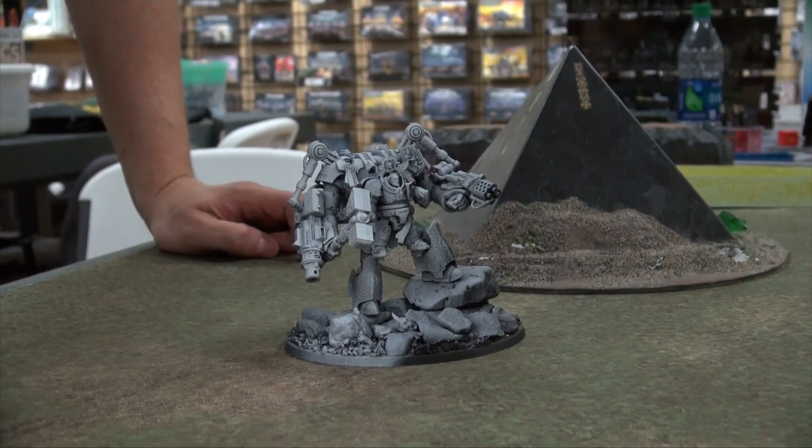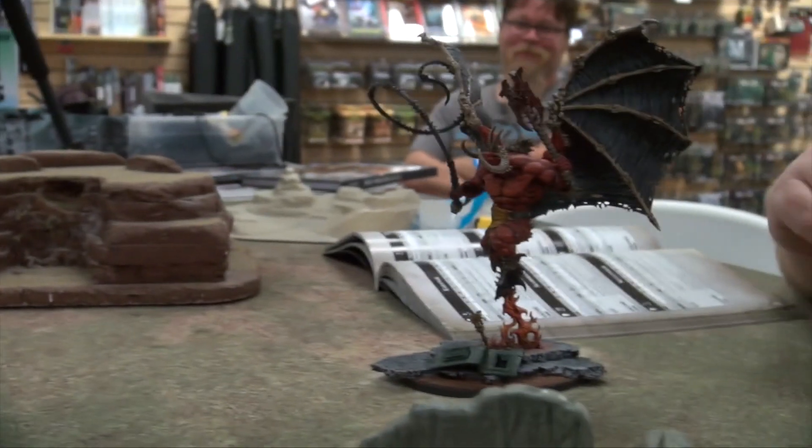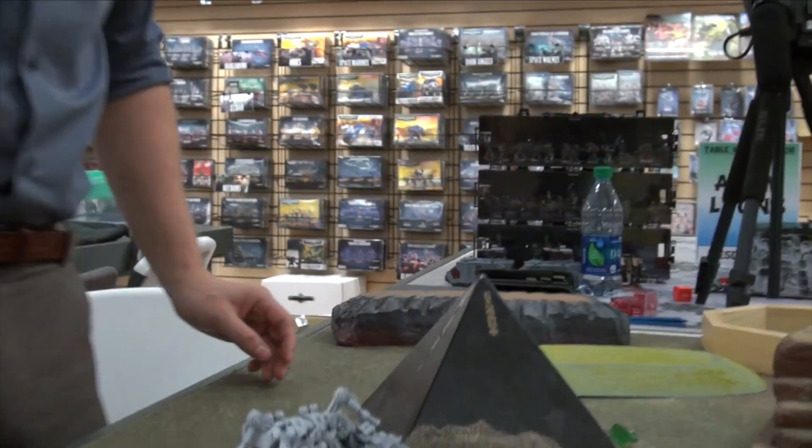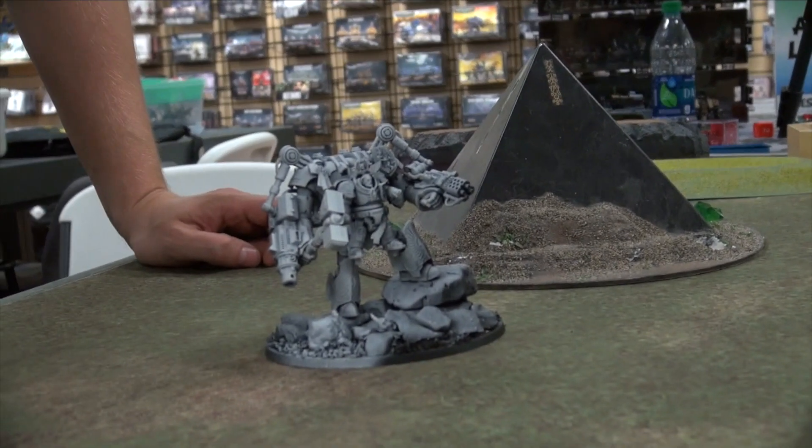Bonus round! You didn't think we were going to miss out on this epic fight between these two giant behemoths, did you? There was no way I spent all day gluing this thing together not to see it go head to head with that Bloodthirster. As a thank you for watching to the very end, you're going to see these two giants take it out in a single one-on-one match between myself and John Cook. Yellow dice are ready. We're going to roll for first turn, give John an opportunity to seize, and let these two units go head to head. We've set them up 18 inches apart.